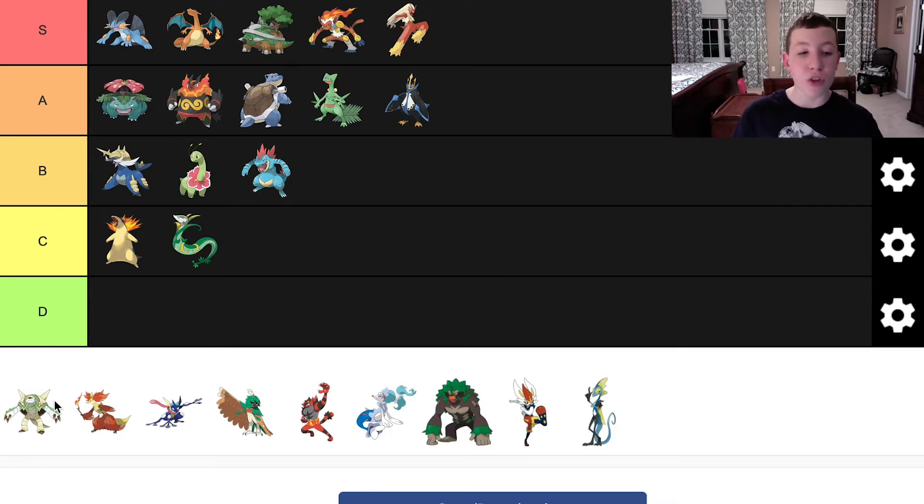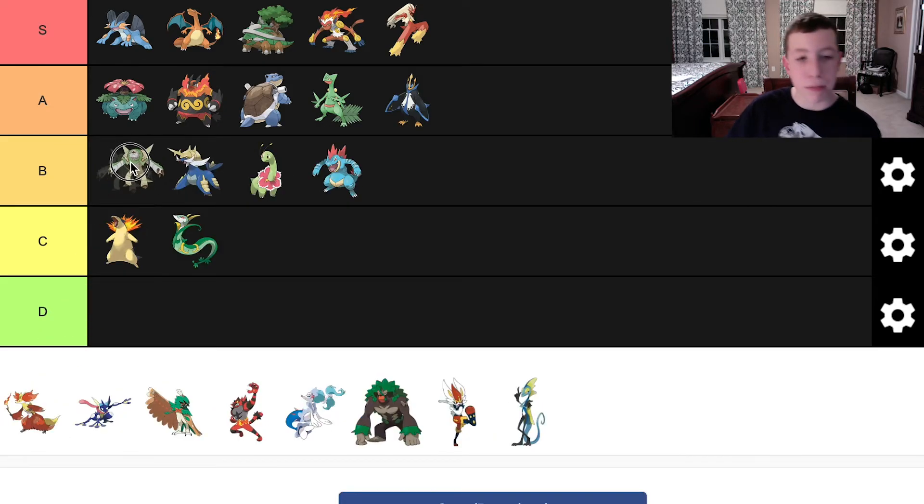Going into the Kalos starters, we have Chesnaught. I think a lot of people overlook Chesnaught. It went away from the color combination that Chespin had, but I think it works really well. It kind of has those jagged spikes on its hands, and I love the type of beard. Overall its colors work somehow — they come together into a really well designed Pokemon, I think. And I think it looks really good. I think we can put it in B tier.